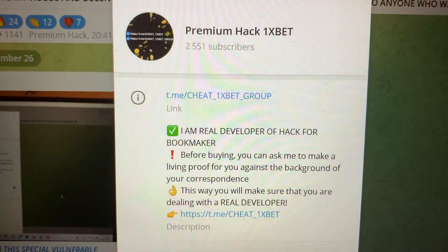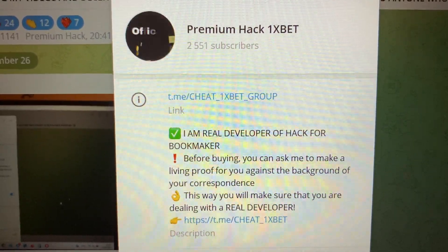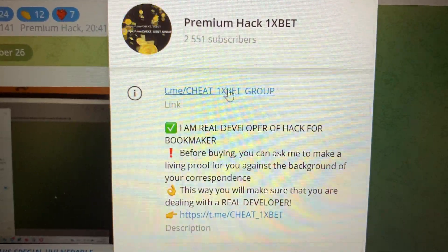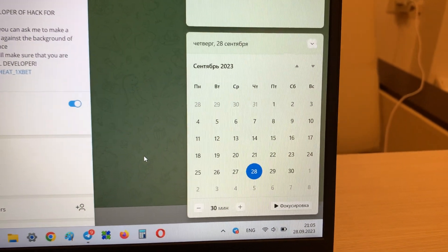Hello my friends, today I want to show you how I make money with my hack for the game Dragons Gold for 1xbet. Look at this — this is my official Telegram channel: Cheat 1xbet Group and Cheat 1xbet. Let's go and look at this — I'll show you the actual date and actual time.